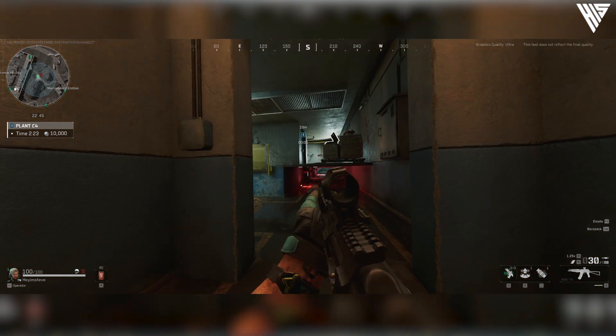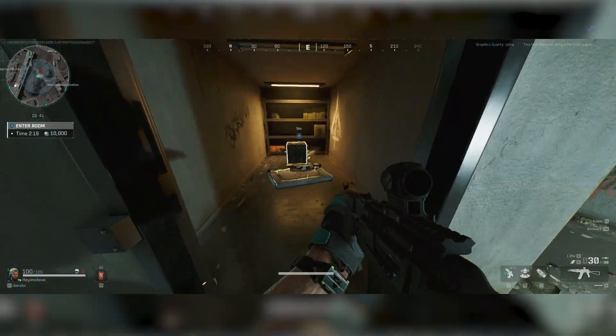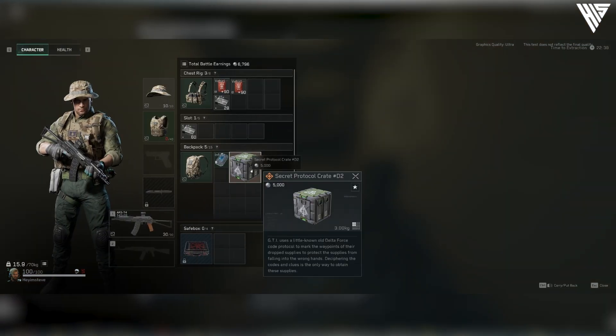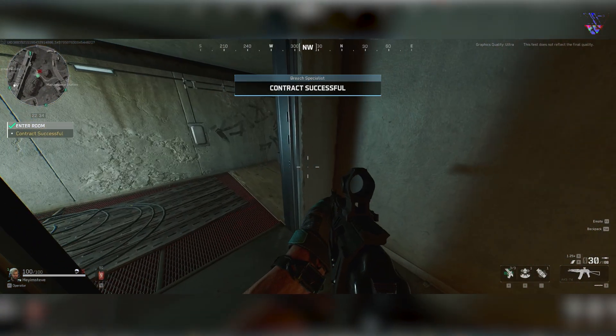Pay attention to this open space here — we're going to need it in a moment. Once the C4 has detonated, you're clear to grab the first of two crates. Remember, to unlock this gear you must exfil with the crates, so make sure you have plenty of space in your backpack.